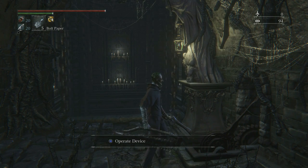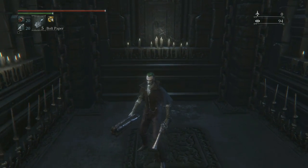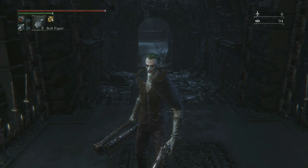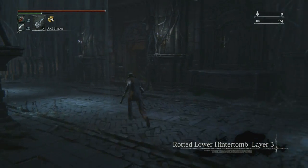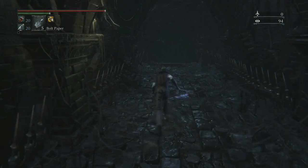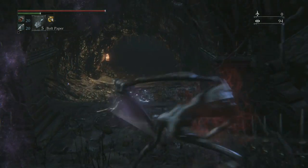I kind of want to run back down that bottom path just because I think there was nothing down there. The rats were down there and a couple items but that was it. Sometimes when I'm talking I'm just not paying attention to what I'm doing on the game, and clearly that just happened. I don't want to miss anything. Unfortunately we have to deal with all this shit again.